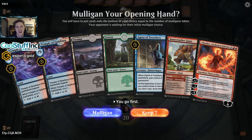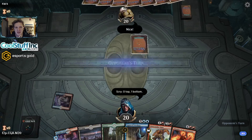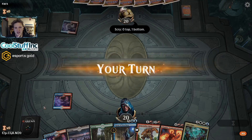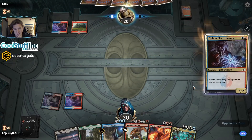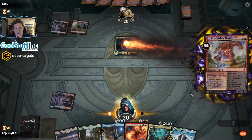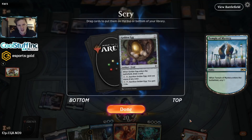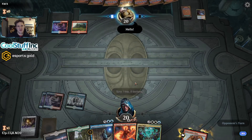We can cast Bonecrusher Giant, Chandra, and the Agent with the mana we have. It's a little slow, but Bonecrusher and the Scrylands to find more action is okay. We're missing white, so I'll put the white card on the bottom until I can be sure we can cast it. Nice scry from a Temple of Epiphany — I have a feeling my deck's a lot different from yours. That's a double-white card — a bit unfortunate. Let's keep digging. Goblin Electromancer — that will have to die. And there's a Golden Egg — that can sort of produce white mana and get me a little deeper in my deck.